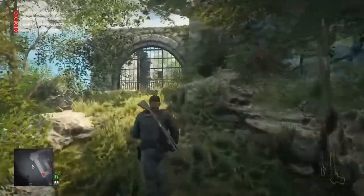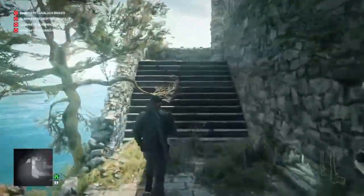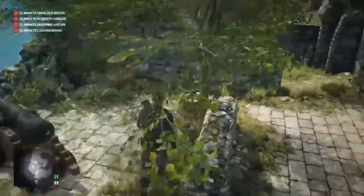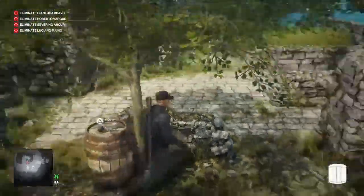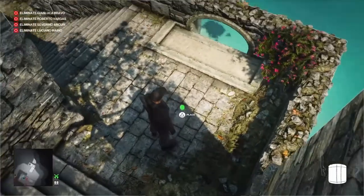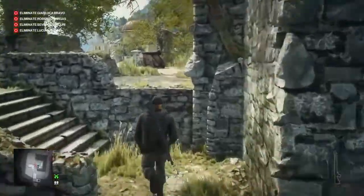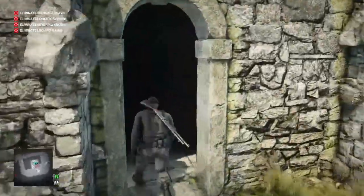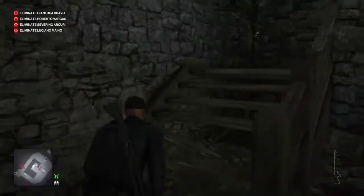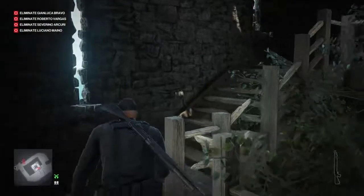Our next target is the guy right at the top of the tower, but on the way there we're going to set up a kill for the target afterwards. I don't actually recommend this method: we grab a bag of gunpowder from by the cannons and place it on the stairs. Our target will eventually lean on the ledge and we could blow him over with the gunpowder — but that triggers a panic. I recommend just waiting and pushing him over the edge for a much more silent kill.